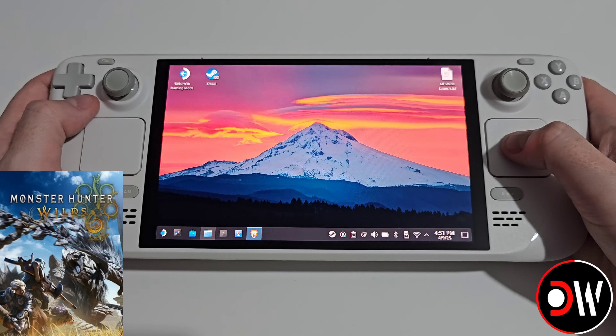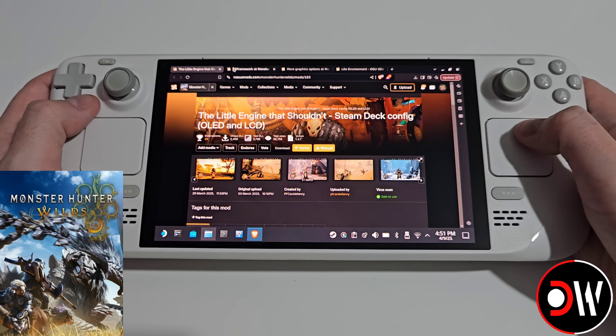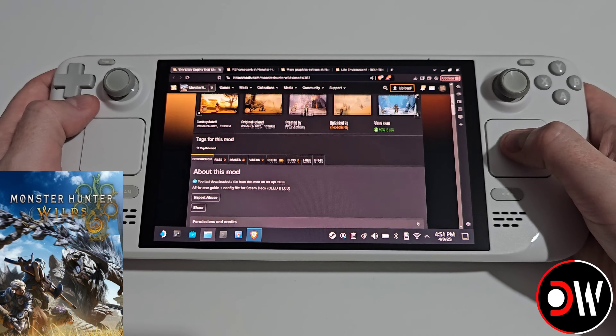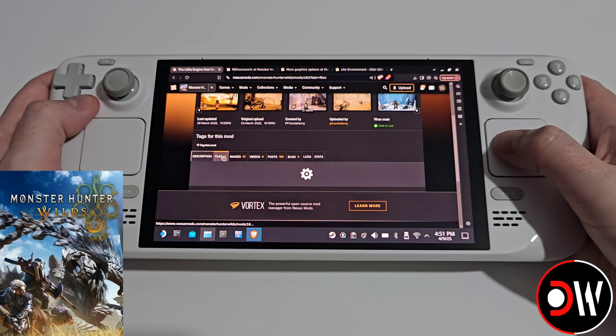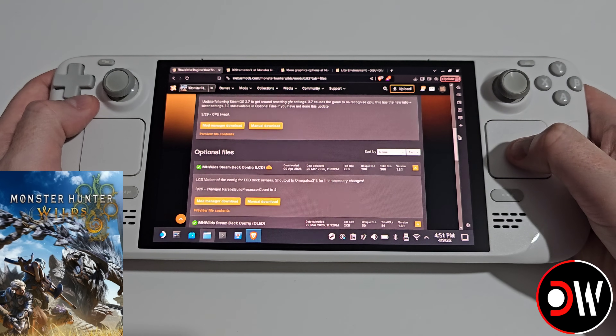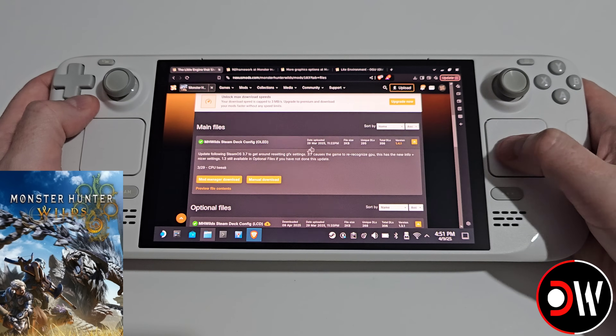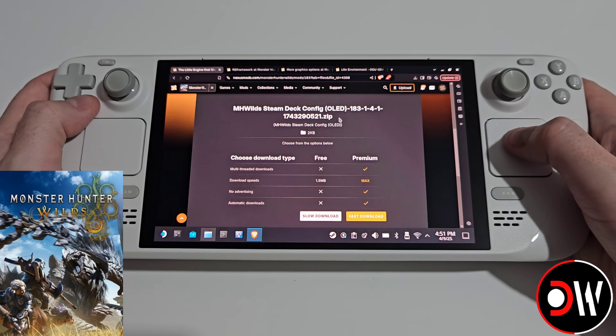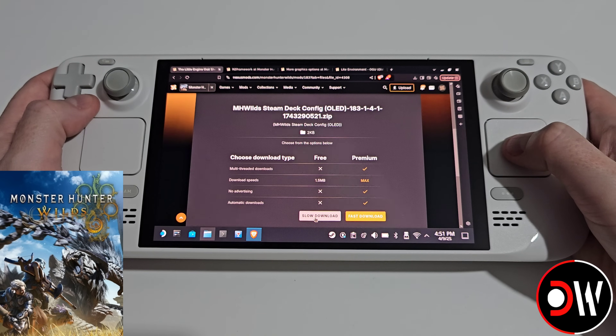From desktop mode, let's access our web browser and load the four mods that I've pasted in the description of this video. The first is a config file where we want to scroll down and select files, and depending on your model of Steam Deck — whether it's an OLED or an LCD — we want to click on manual download. I'm going to choose the OLED model and choose slow download, downloading this to our downloads folder.